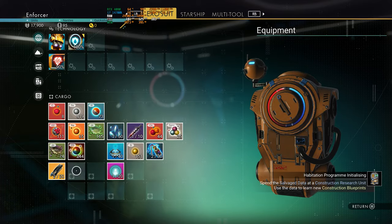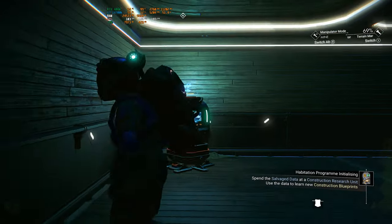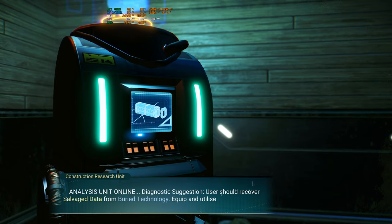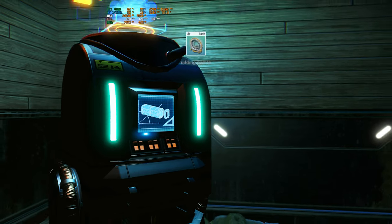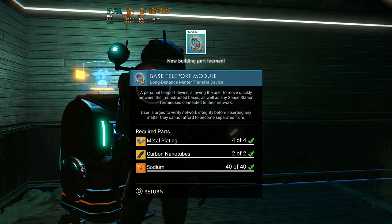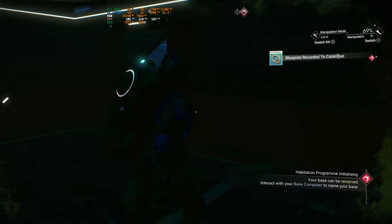We have plenty of carbon, got those. We need four metal platings though — yeah we can do that too, awesome. I thought I might have used everything I had but I guess not. We'll research that buildable technology and we have two salvage data, actually picked up some before. There we go, new blueprint learned.